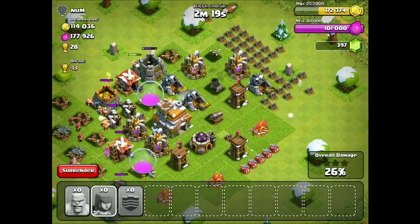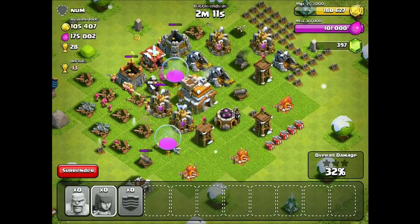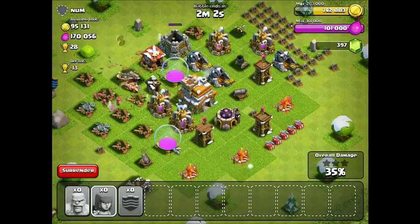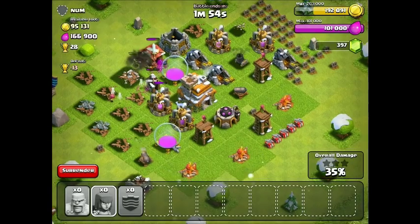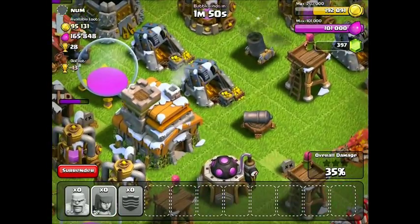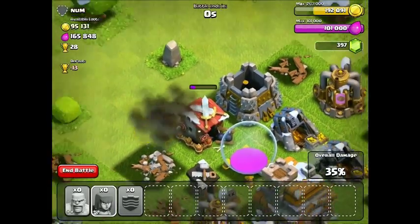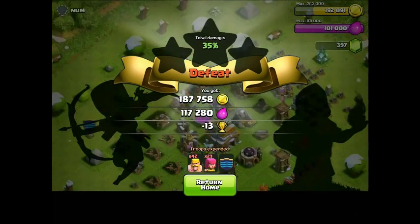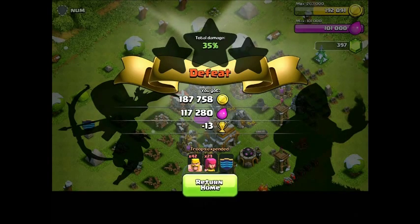Awesome — got so lucky. You got the gold grab right there. Wow, so lucky — great find. I haven't been this lucky on this account yet. We might even max out our gold! Elixir is totally maxed. I'm definitely not going to get the trophy win, but it's just about getting the money. If he didn't have his two collectors in the middle there, I would have definitely maxed out my gold. That is amazing for a Town Hall 4 raid. I look for this kind of stuff on my large account for farming — this is great.